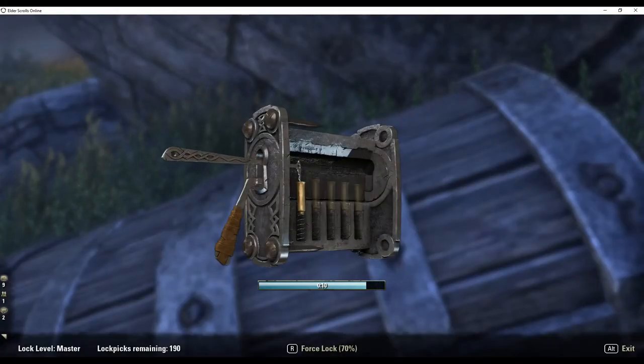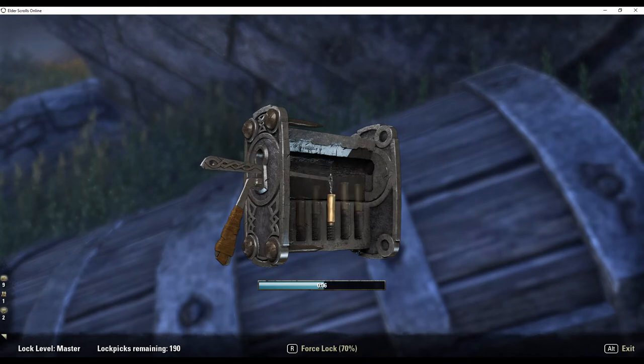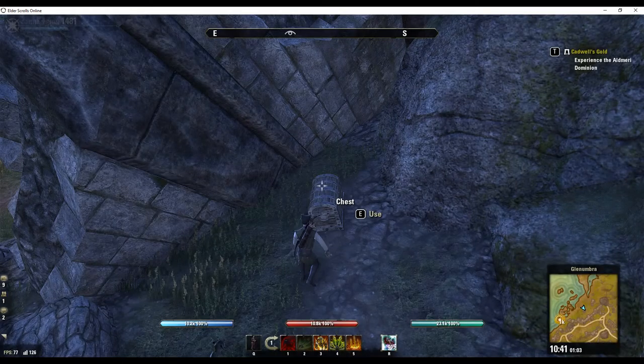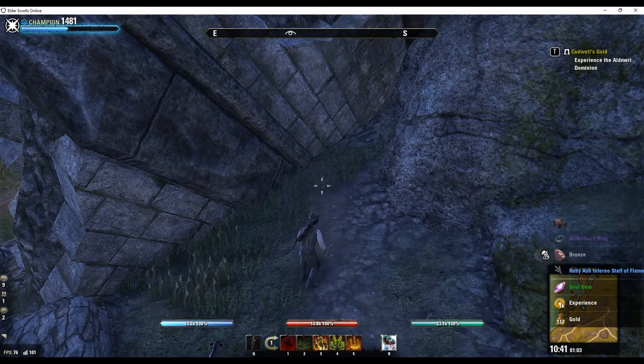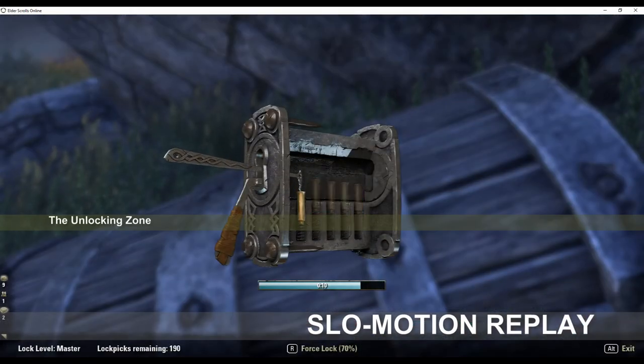Let's see a demonstration of the lockpicking game in action. In this demo, we'll be attempting the hardest lock possible — that is a master level lock. We're going to move the pick left and right, depress, and as soon as the tumbler starts to wiggle, you stop. Okay, that was pretty quick, so let's look at it in slow motion.